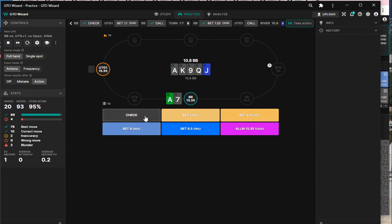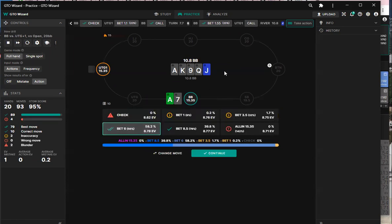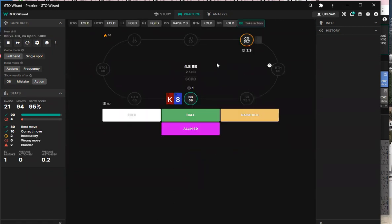This is an interesting hand — especially that turn detail. Does the low SPR commit you as well? I kind of want to bet this again. Yes, he has straights and two pairs all the time here. When you're at a low SPR and you have any kind of strength, or when you're below 20 big blinds, you're just not folding these types of hands. It becomes a game of top pairs — that's kind of how it's described when you're below 40 big blinds.